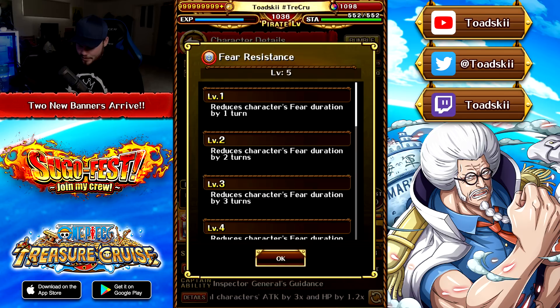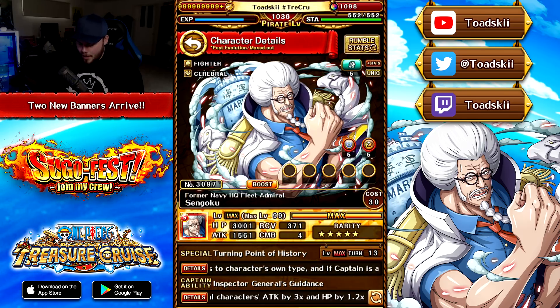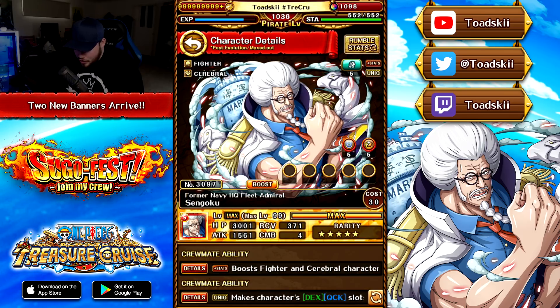With his potential abilities, he has fear resistance by 5. This unit would be so insane if one of his crewmate abilities was actually special bind removal on himself, because he would have had fear reduction as well. Why did they set this unit up in such a way and then not give him that? He was so close.